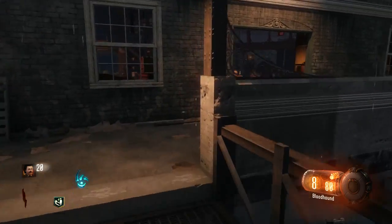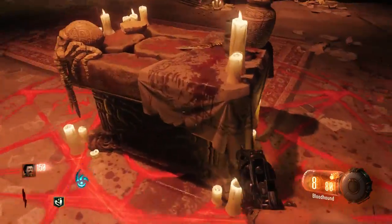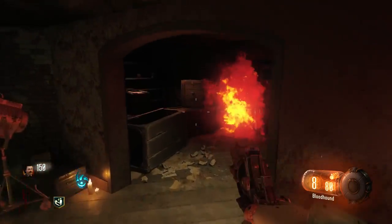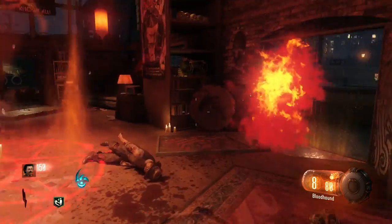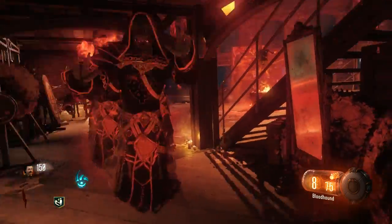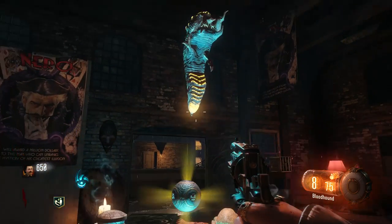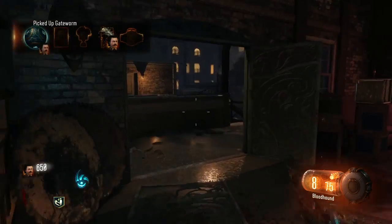Once inside the ritual room, go up to the ritual table, place down your summoning key, then place down the golden fountain pen and the ritual will begin. Run around in circles — a bunch of witch-type enemies will spawn. Try not to go down. You can shoot and kill them or simply run around for 30 seconds. When the timer goes down you'll see a flash on screen, indicating you've completed the first ritual and the first gateworm will spawn down. Go ahead and pick it up.